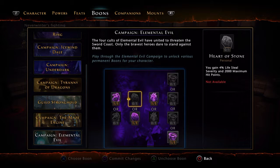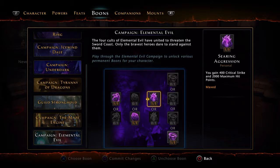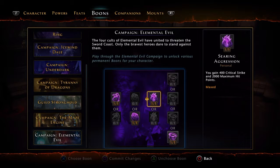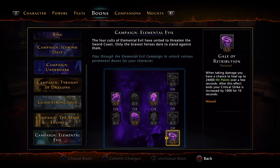Tier 2 offers Heart of Stone — you gain 4% lifesteal severity and 2,000 maximum hit points — or you gain 400 regeneration and 2,000 maximum hit points with Earth Renewal. I went with Earth Renewal. You also gain 400 critical strike and 2,000 maximum hit points with Searing Aggression, or 400 recovery with Blazing Resilience. In my opinion, I don't really go recovery, so I go regen.